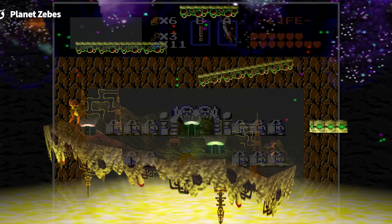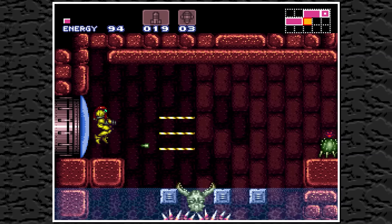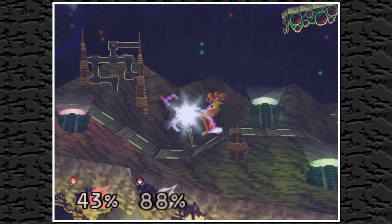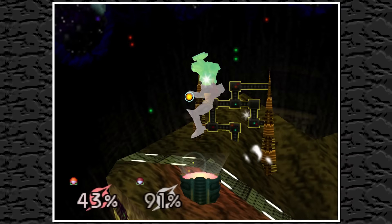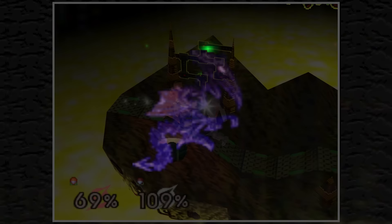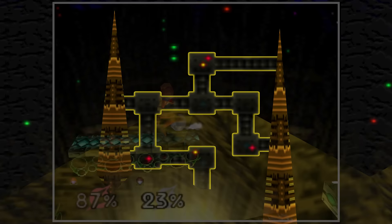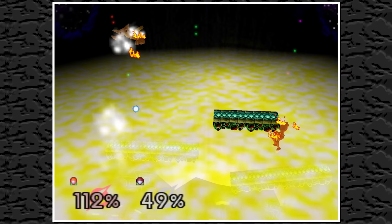Next is Planet Zebes from the Metroid series — a destroyed cave-style stage with acid that regularly rises and falls as a hazard. The platform design is borrowed from tiles in Norfair, while the acid appearance is from Metroid and the rising concept from Super Metroid. In the background you can occasionally see Ridley and some Wavers, and at the bottom appears what looks like a map of rooms and hallways. This is one of the few stages that has never returned in any Smash game, making it a Smash 64 exclusive.